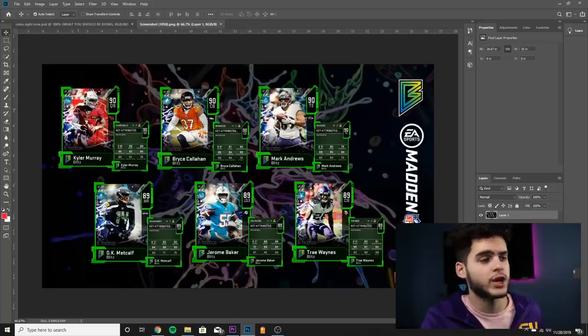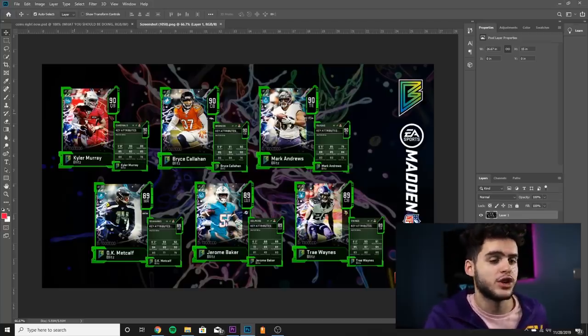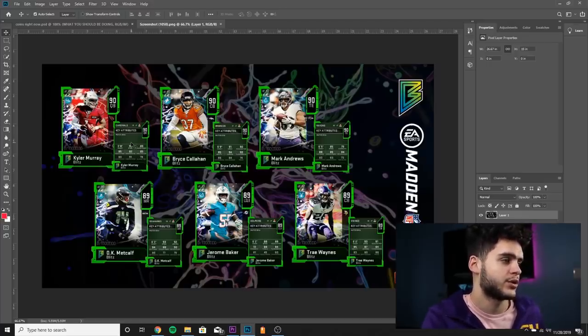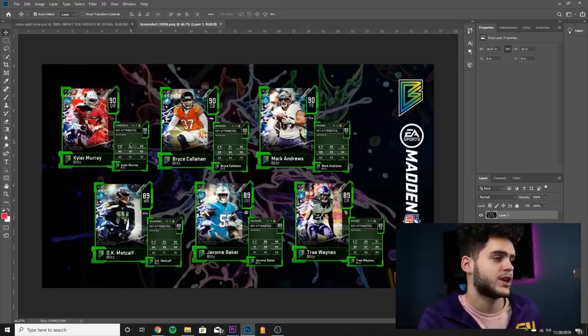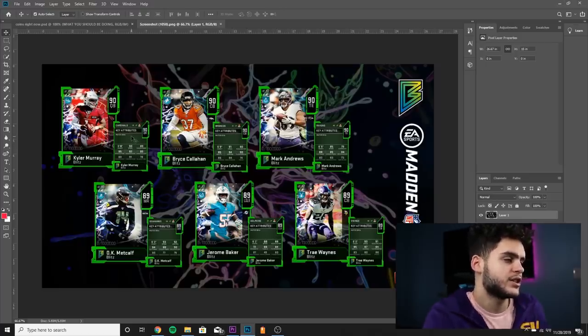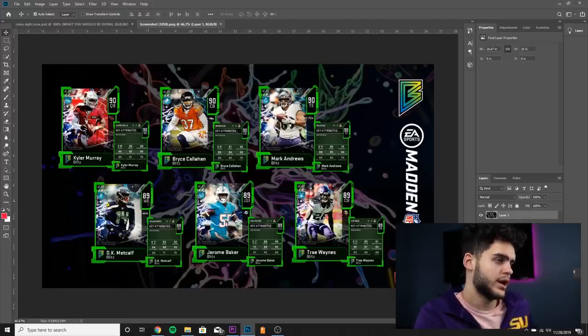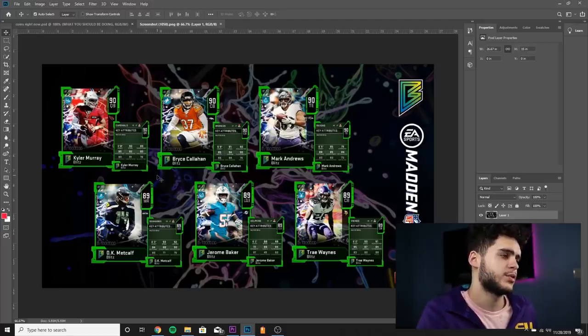Finally, the 90 overall Kyler Murray. All you guys who have Rookie Premier Kyler Murray will be getting your upgrade. He has 90 speed — you're getting a 90 speed quarterback for free — 89 throw power, 85 throw short, 82 throw mid, 85 throw deep, 80 throw under pressure, 91 throw on the run, 78 play action. Chemmed up, this card could probably get above 90 throw power, high deep and mid accuracy, and slightly better throw on the run. This card's going to be pretty great.